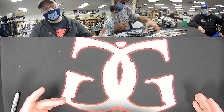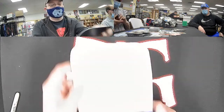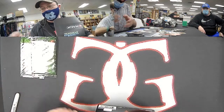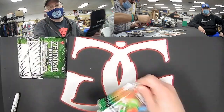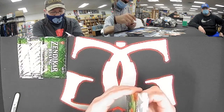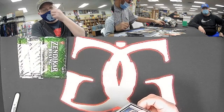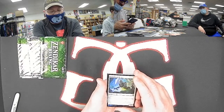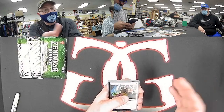Alright, got to move on to Zendikar Rising. Box topper number one, number two, and our bonus box topper. We want to see full art foil Skyclave Apparitions for white — they've got some ground to make up. Green has all kinds of possibilities with Ancient Green Warden. Black is probably wanting to see an Agademe's Awakening or a Scourge of the Skyclave. For colorless in Zendikar, you're going to want to see Lithoform Engine.